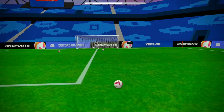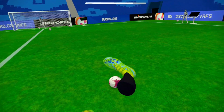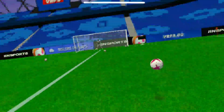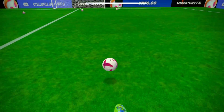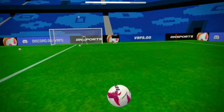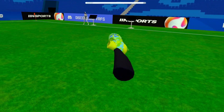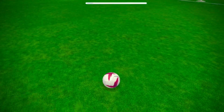Now for the main bit that most people probably installed the game for — the shooting. What a lot of new players will do is they'll try and toe poke it. Toe poking does not work in this game, unless you put your hand at a very stupid angle. So when you're taking a shot, hold down the trigger to get your toe nice and pointed. You want to try and strike.